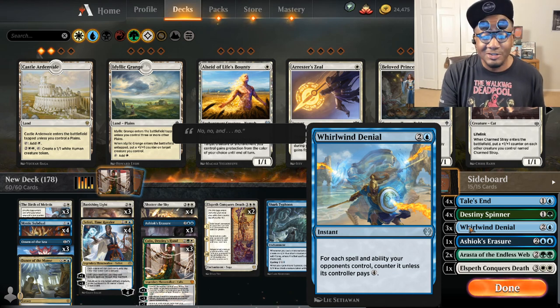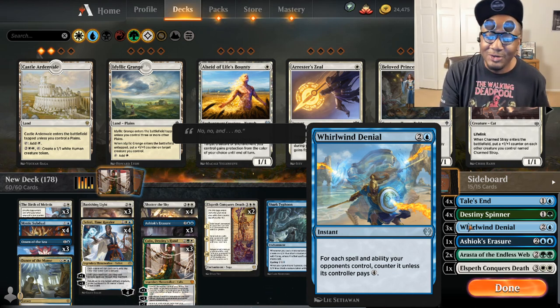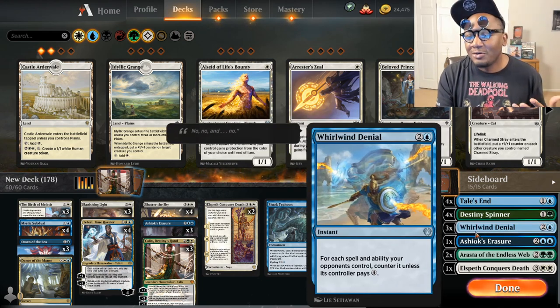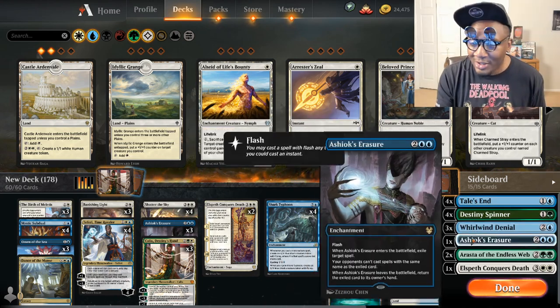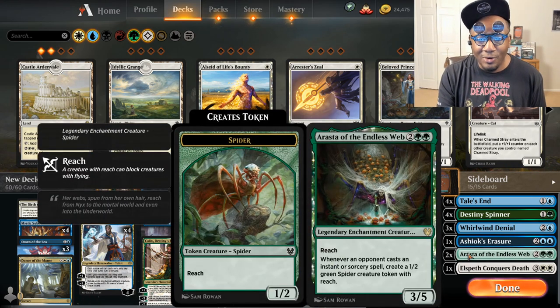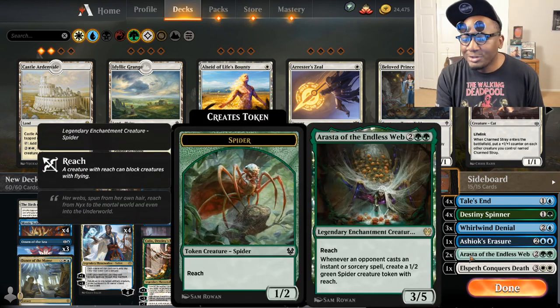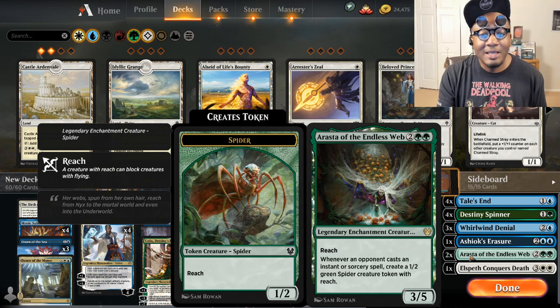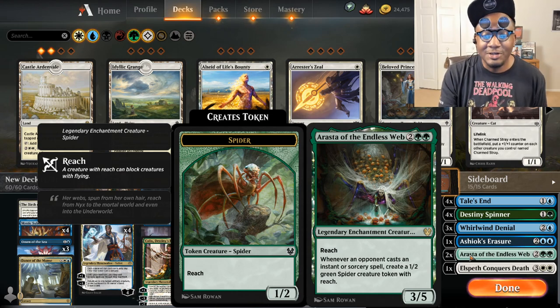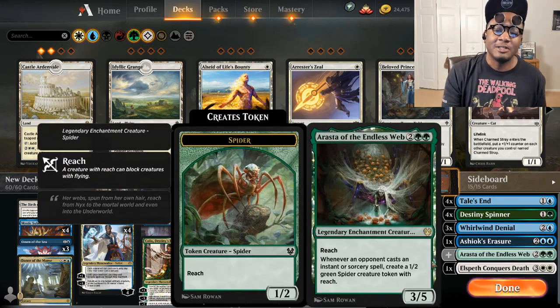There's a lot of abilities right now that you need to worry about handling. Tails End and Whirlwind Denial are actually really good right now. I got an extra Ashioki Racer and two Arasta of the Endless Web. This is good against counter decks and any flash deck really.